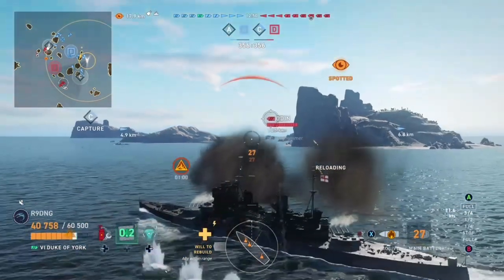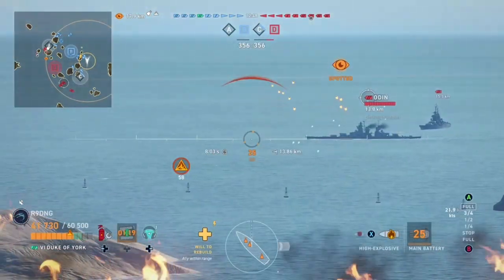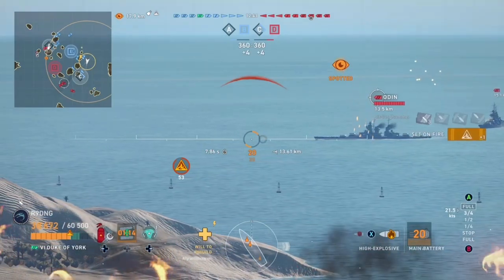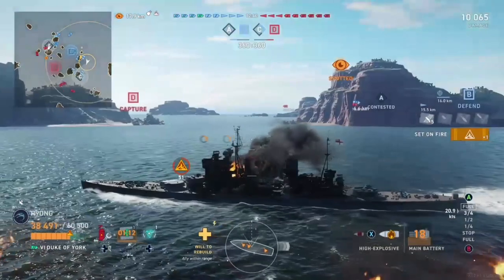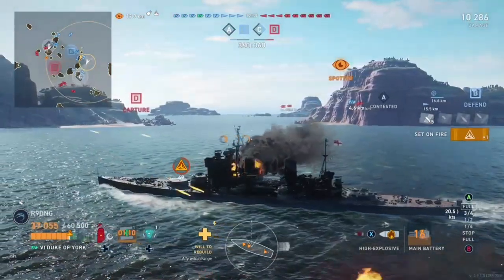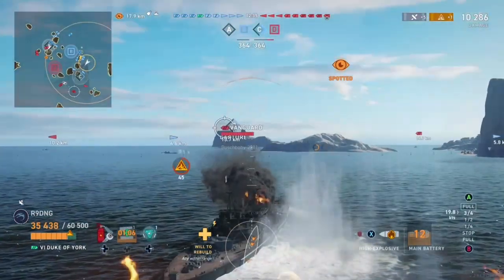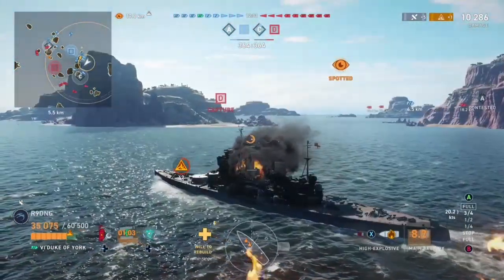If you find yourself in a tier 5 or 6 match, load the AP and destroy some plagues. Otherwise, if it's a tier 7 match, immediately give up and use the power of British HE. In conclusion, the Duke of York is challenging to play and statistically the King George is better, but for some reason I can't stop playing this ship — please help guys, it's a serious problem.